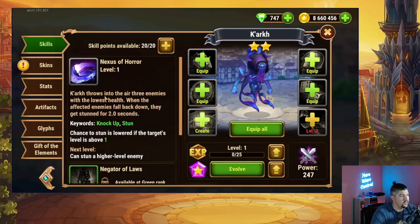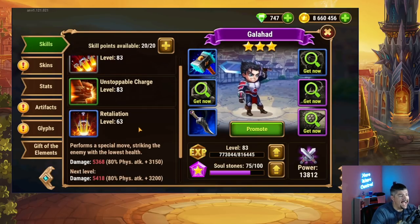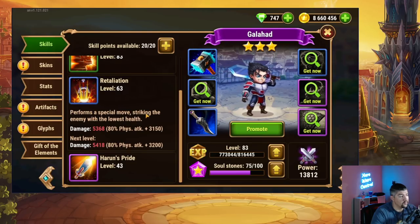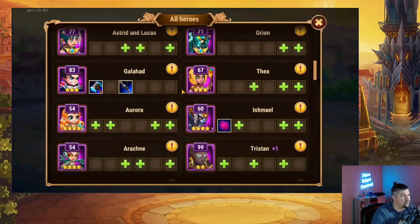Heroes like Kark target enemies with the lowest health; one of Heidi's abilities is an execute-style hit targeting the lowest health enemy; Galahad's blue ability performs a special move striking the enemy with the lowest health. There are a few more that really should not be paired with Orion. It's not the biggest mistake in the world, but if you're trying to build an Orion team, those are things to pay attention to — too much magic penetration and having your team targeting different heroes is a bad idea.